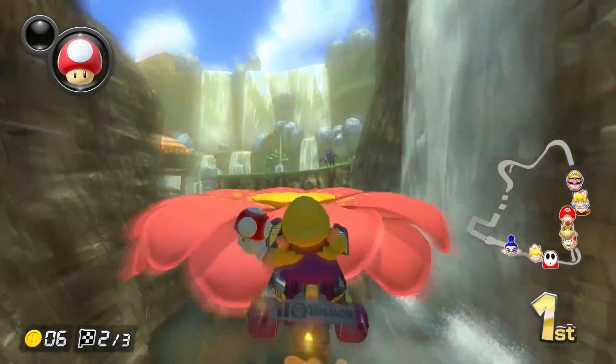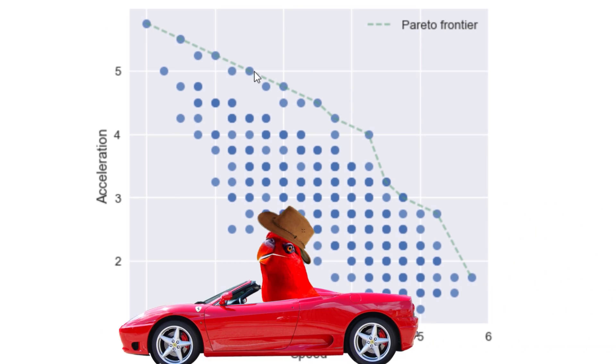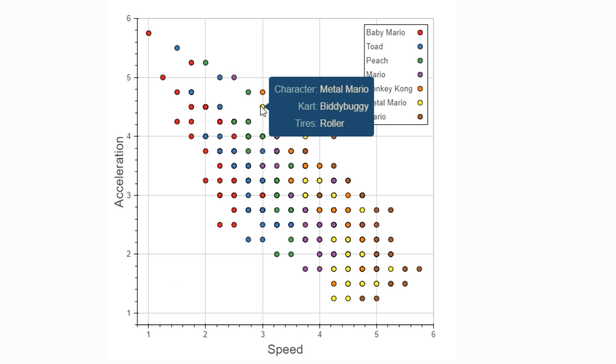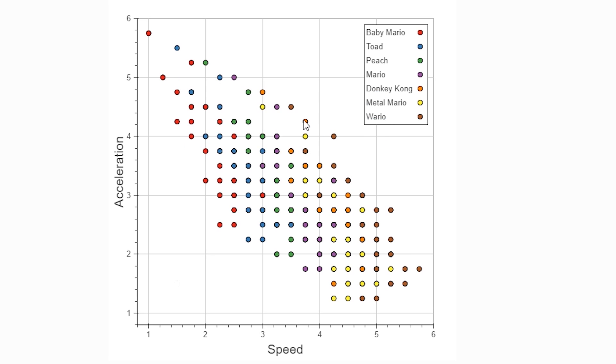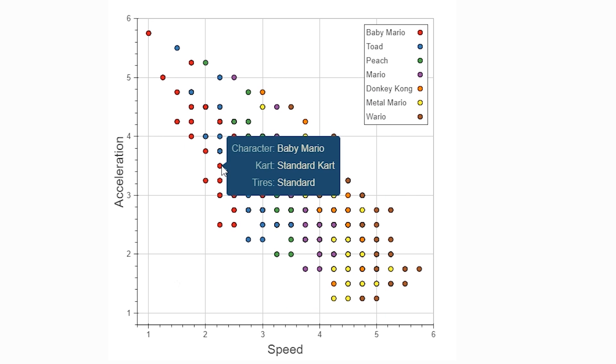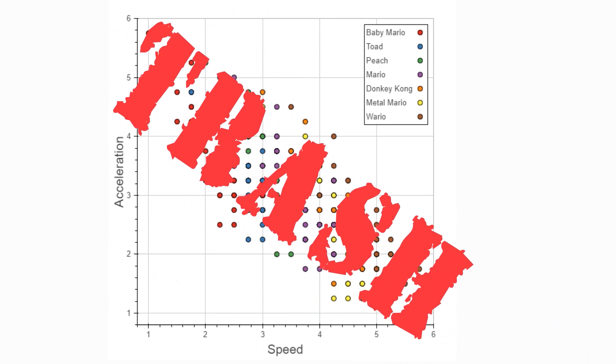By taking all the stats from every character and part and creating a chart of every possible combination, we find the Pareto Frontier. These points on the frontier represent all the best possible allocation of stats. All of these other dots represent setups where you end up with lower overall stats than you could get from a better setup — and we call these trash.